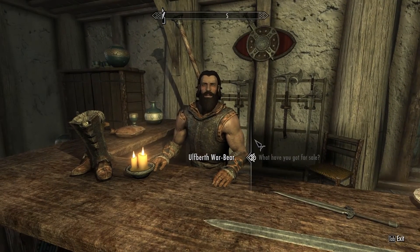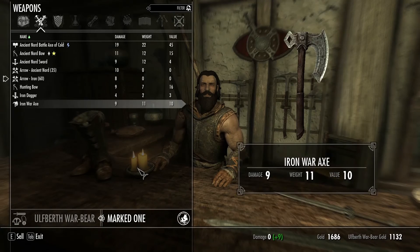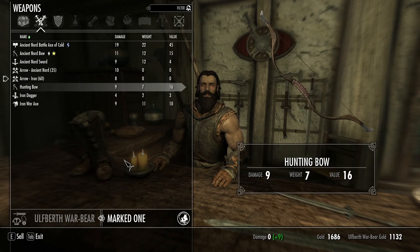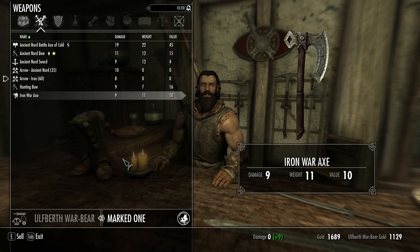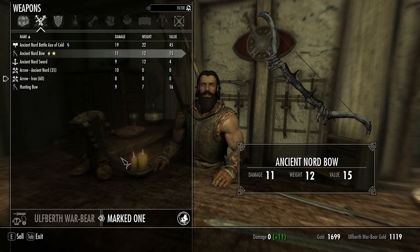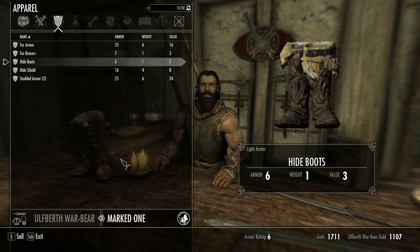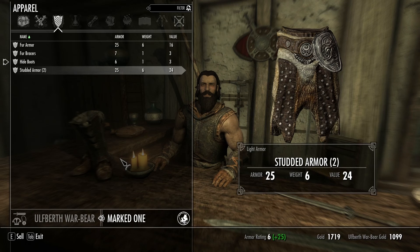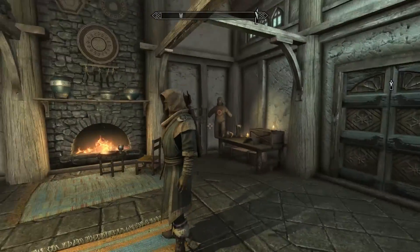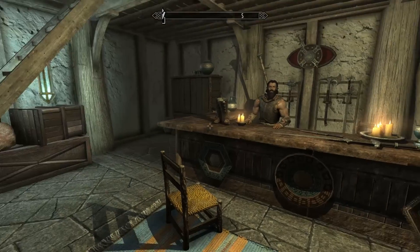We've got small weapons as well. Not interested in buying — I am interested in selling though. Hunting bow — I don't know if I should sell that. Iron dagger, sell. Iron war axe, sell. Chitdon sword, bow, battle axe. Shields I'm not going to need. Studded armor. Okay, we're good. Still got my nice major obs on — look quite snazzy there. That's all for now for him.